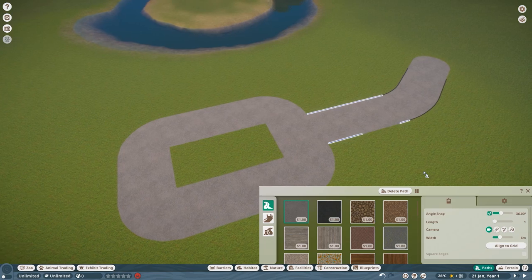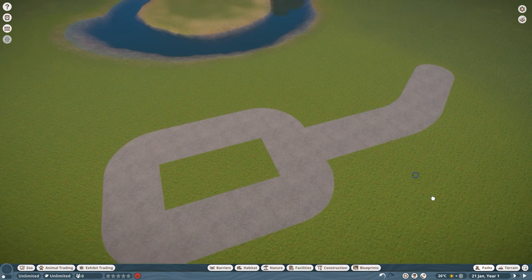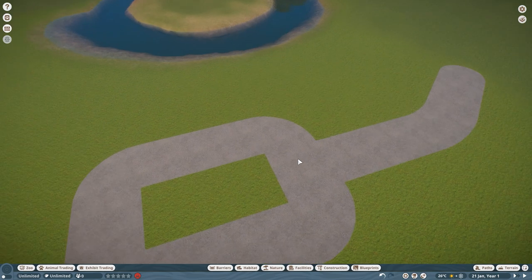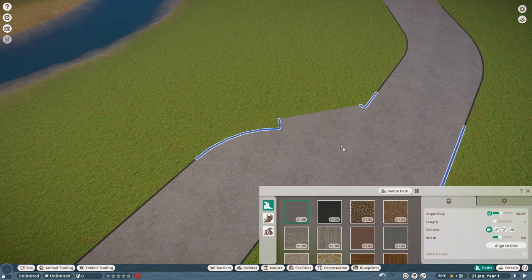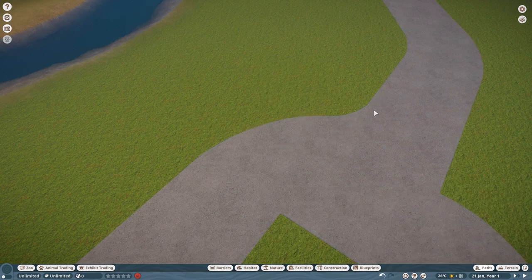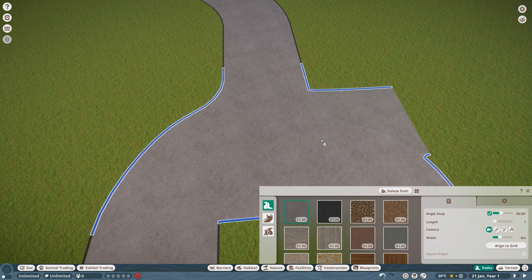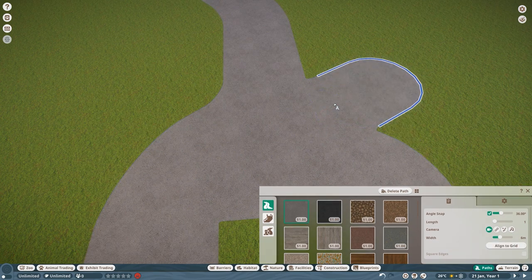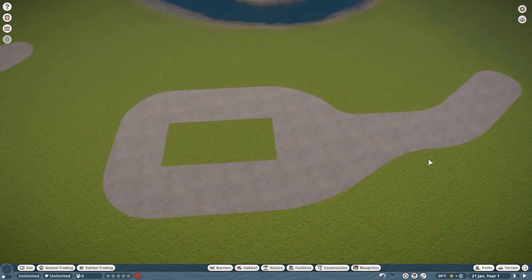Now I'm going to show you a little expert tip — the bar trick, as everyone in the community knows it. If you want to smooth out an ugly path joint, you go in and put a path down there, which creates a joint in the middle. You click once but don't click twice — then delete the piece you just built by right-clicking it. And the path magically smooths out. This is a bug from the Planet Coaster days that hasn't been patched out because it basically became a feature. You can repeat the process on the other side to always smooth out the path.